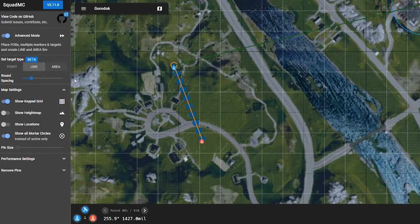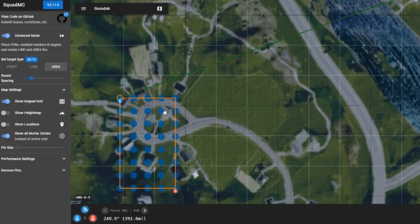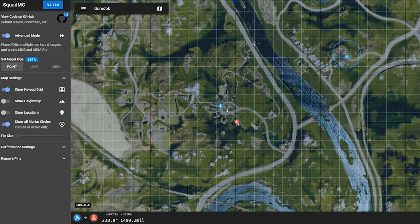Or an area — so if I want to drop a line of smoke, I can just put two mortar marks down on the map and then select the spacing I want. If I want to shell a town, I can put two marks down and flip through all the different ones to fire at the town. This is really useful for manually deviating your mortars instead of moving around the specific blue marker all the time.